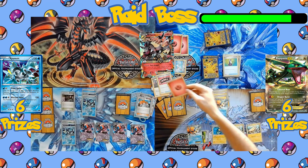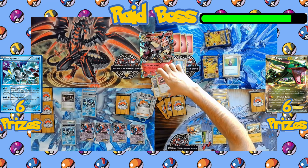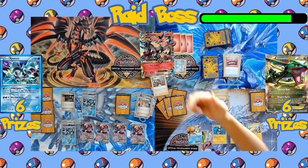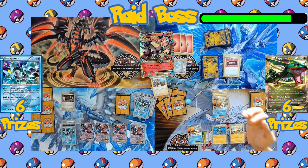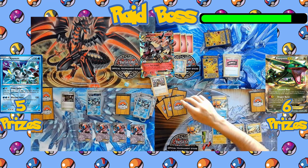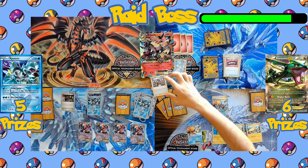Now it's Mawile's turn — three cards are drawn. A Leon increases its attack power by 30 for the turn. A Team Yell Towel heals 50 damage off itself. The third card is the third Fairy Energy, so Mawile can finally use its Twin Grapple attack. With Leon powering it up it's hitting for 160 damage — more than enough to KO Kyurem, and just 10 damage short of knocking out Keldeo. Both coin flips for Twin Grapple come up heads, so it does discard two Energy from Keldeo.